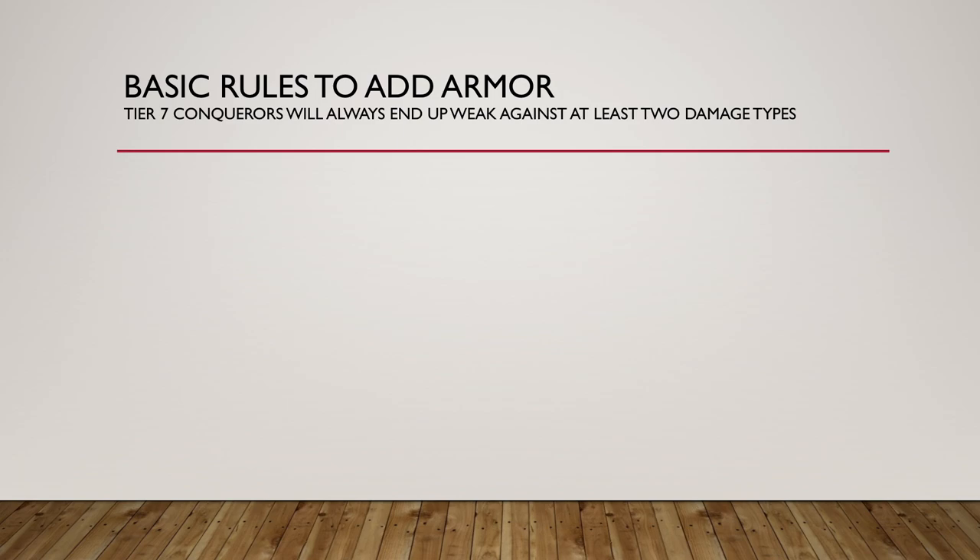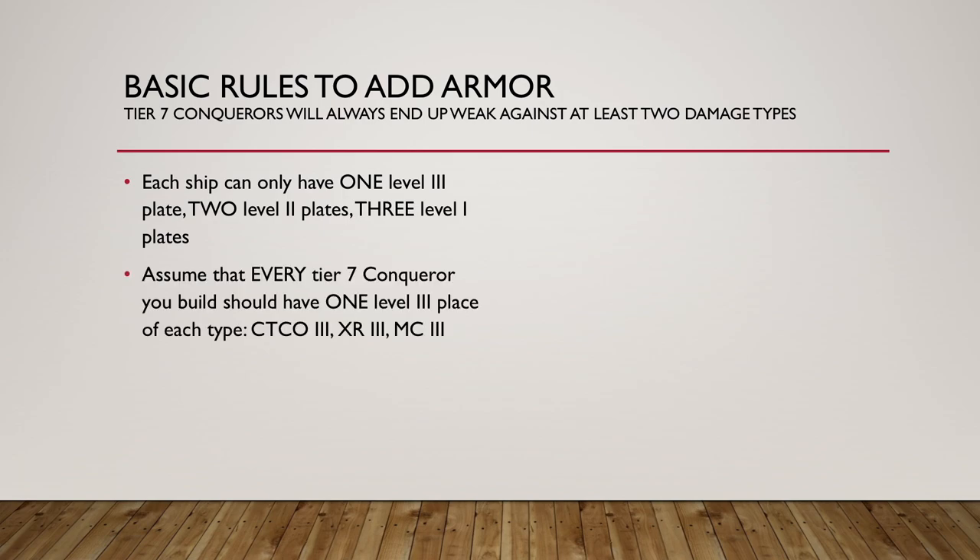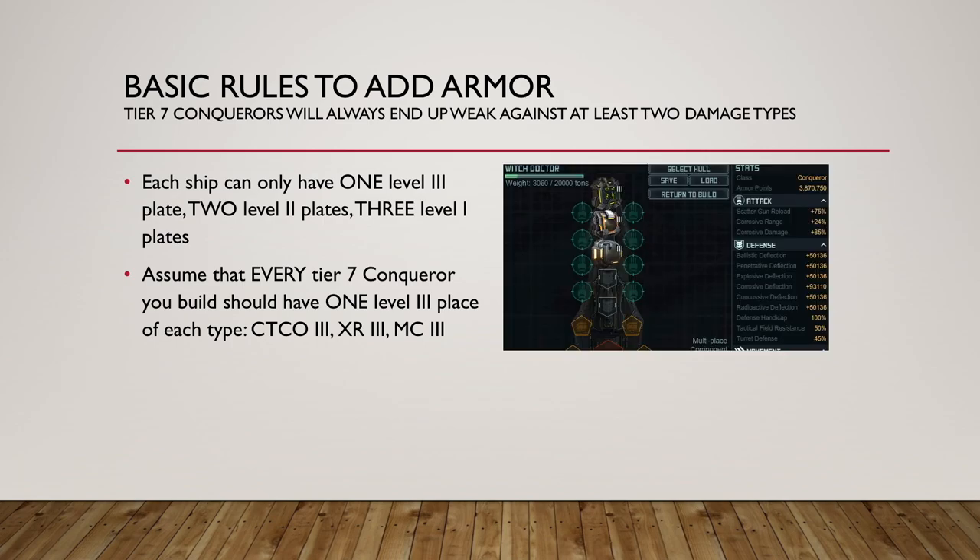The basic rules to add armor on Conquerors: even after you do everything right for Tier 7, they're still going to be a bit weak against at least two damage types — no Tier 7 Conqueror is a well-rounded ship, they always have a weak spot. The Level 3 armors, you can only put one per ship; Level 2, only two per ship; Level 1, three per ship — but they're almost useless. So assume every Tier 7 Conqueror you build will have one Level 3 plate of each type. Start like this: one CTCO3, one XR3, one MC3. Then, once you put the weapons on your Conqueror, most Tier 7 weapons add deflection. For example, this Witch Doctor had 50,000 penetrative deflection before scatterguns; add some scatterguns and now it has 66,000 — that's solely from the weapons giving it more deflection.